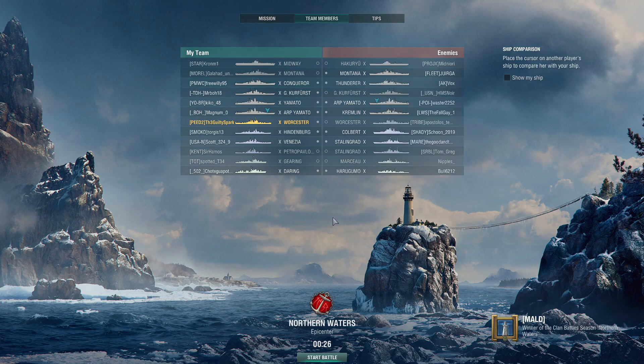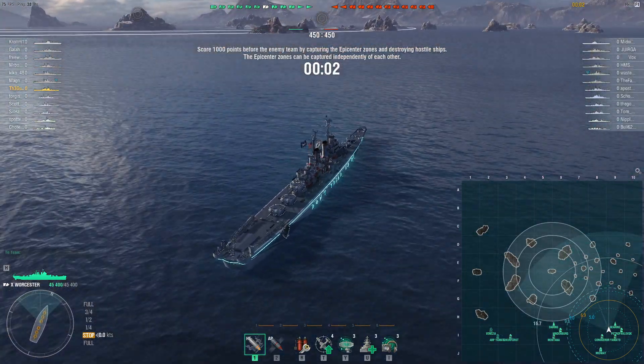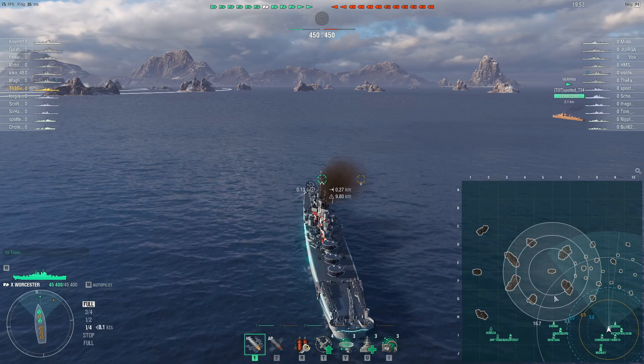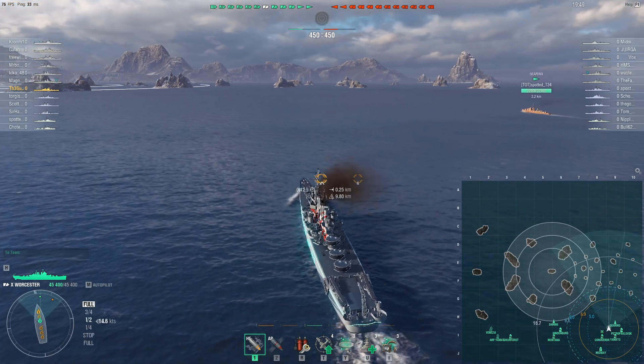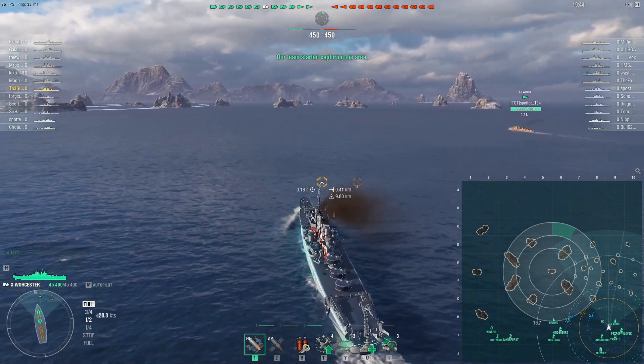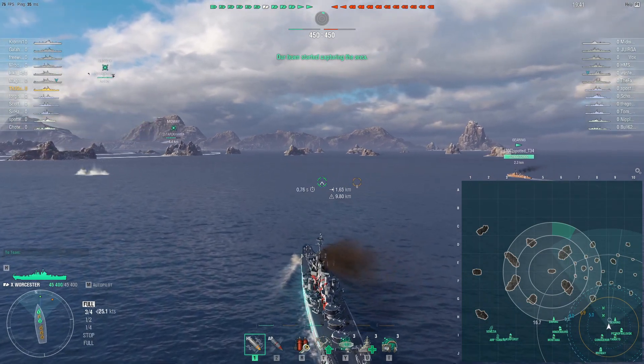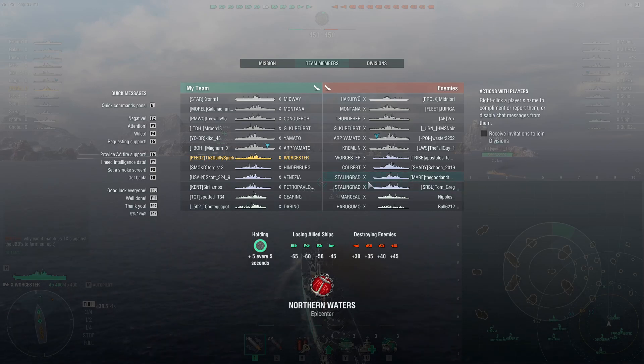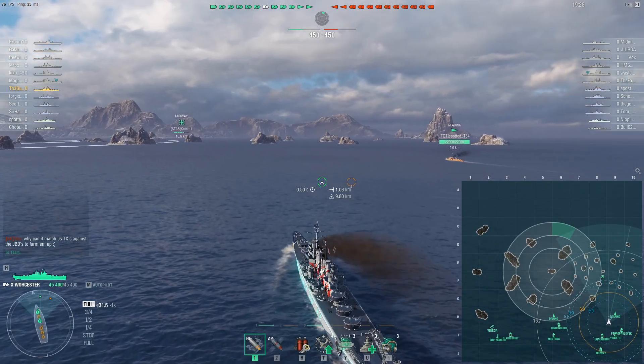Alright, another carrier game — carriers seem fairly popular at this current moment. Pure tier 10s, however: two destroyers, neither particularly fearsome. Two Stalingrads to worry about though. In terms of battleships that overmatch our 30mm deck, there's a Kremlin, Yamato, and Thunderer — so 3 out of 5 of the battleships. We're definitely in for a bit of an experience. Northern Warriors is a pretty bad map in my opinion, especially on Epicenter, because this asymmetrical cap design makes it awkward on the far left side. Thankfully I've spawned on the far right, which means I do have some island cover if I want to make use of it.